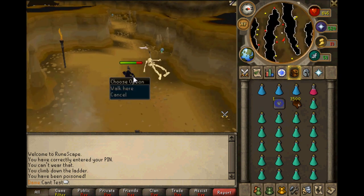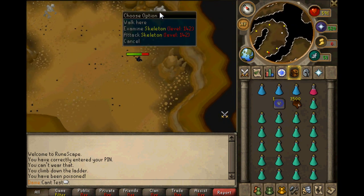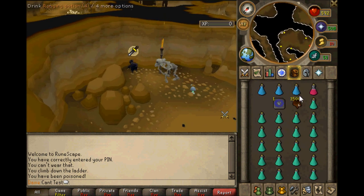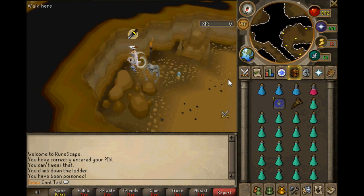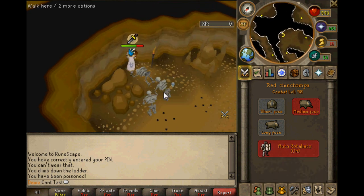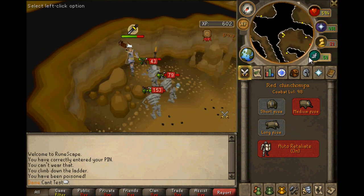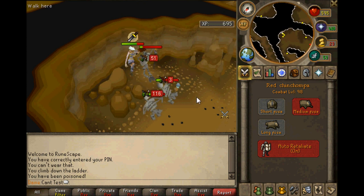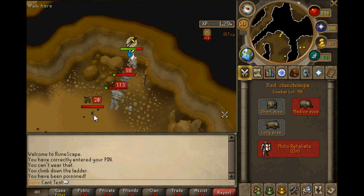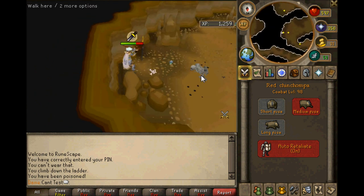So you get here, stick Protect from Melee on and Eagle Eye. I always respawn them which is more fun. Equip your chins and make sure you turn auto-retaliate on. Wait till they all come around. I know there's only three attacking me right now, but every time they die they seem to multiply — you'll kill three and four or five come back.